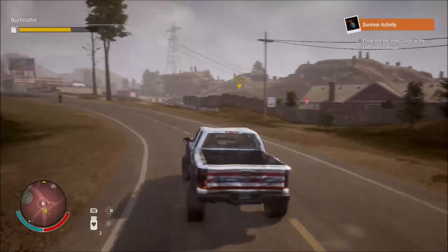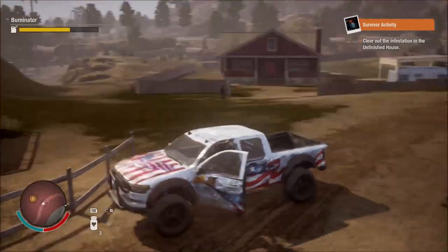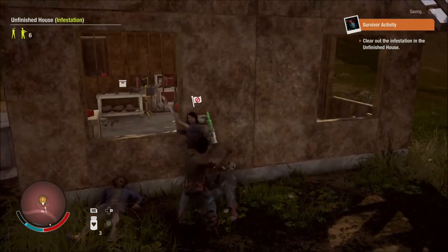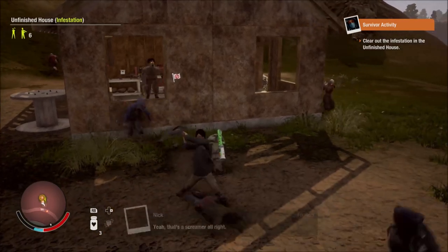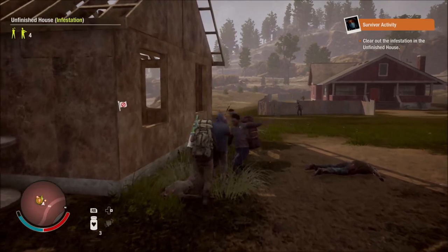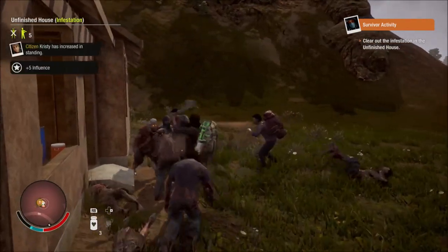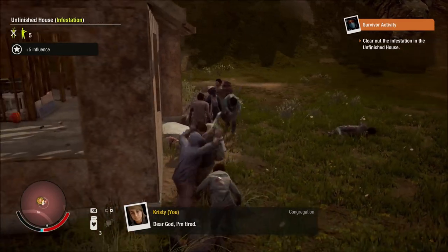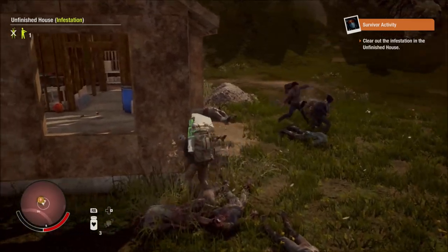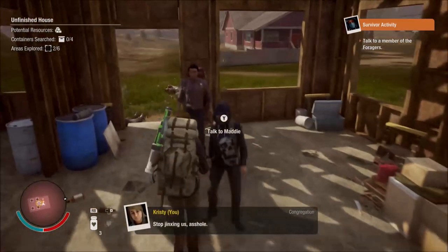Let's go to this house right there. Here's the infestation nearby this place — there's a plague heart that I uncovered by going to the tower. We're gonna have to deal with it. I think I'm gonna be finished with these guys once I'm done with this mission. What I might do is just go with them if they still want to follow me around, because I don't feel like going back home — that'd be a waste of time. That's done, let's see what they've got.